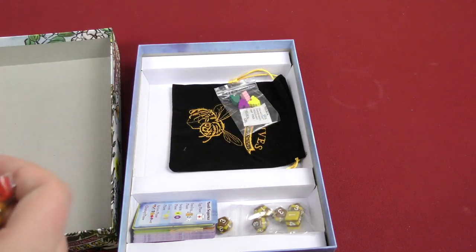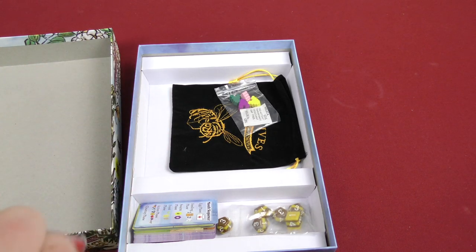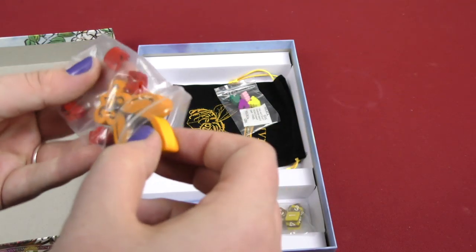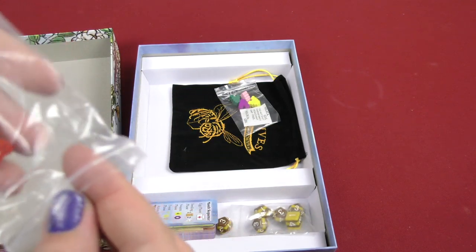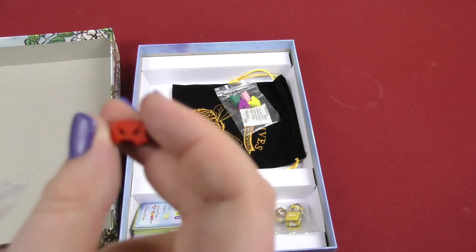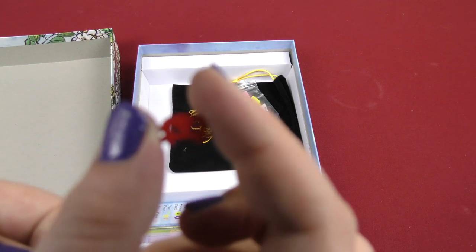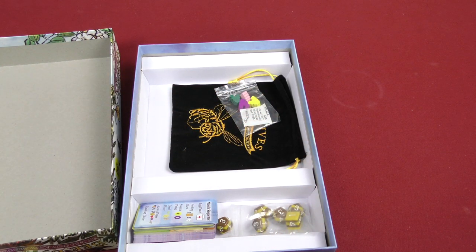And then here you got a giant bee with a do-not-eat gel packet inside. So let's take that out. Here you got this giant bee — queen bee. And then you have the little weird mite things here, which are actually pretty nice. They're just small, obviously fine detailed, little thickness to them, very nice little pieces.